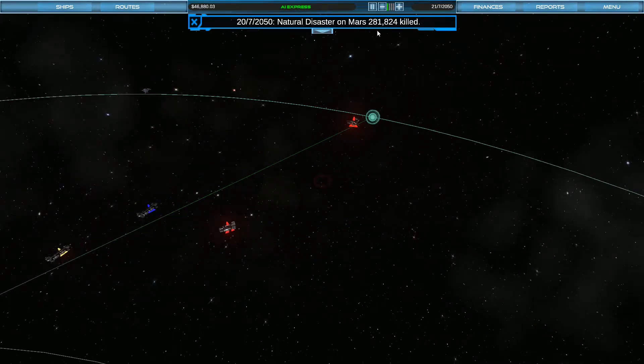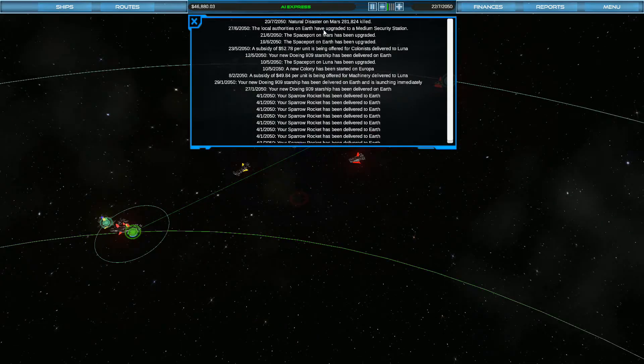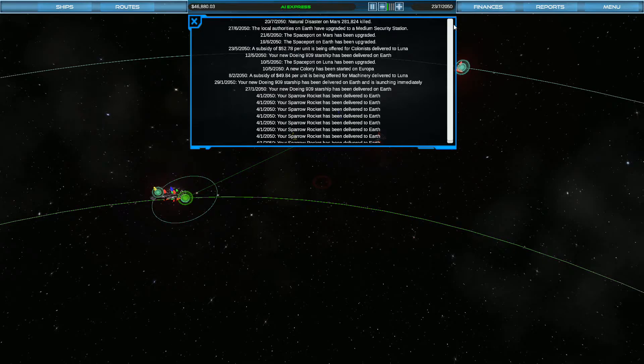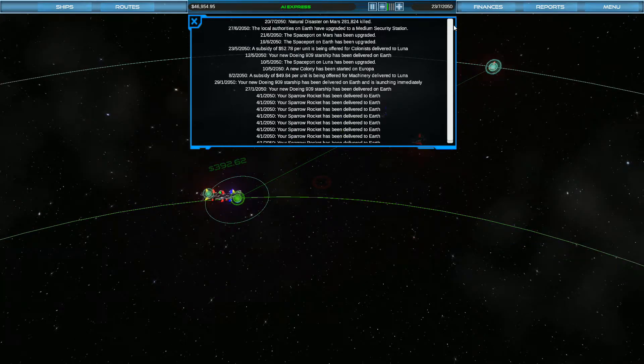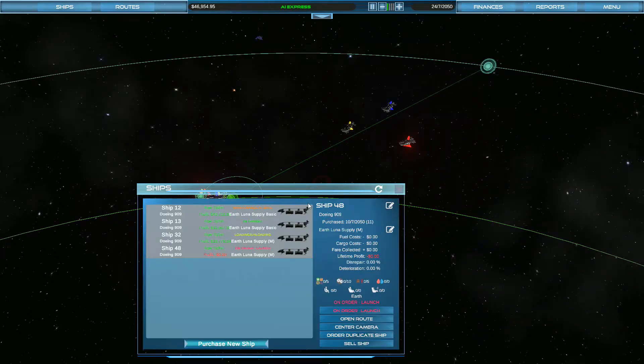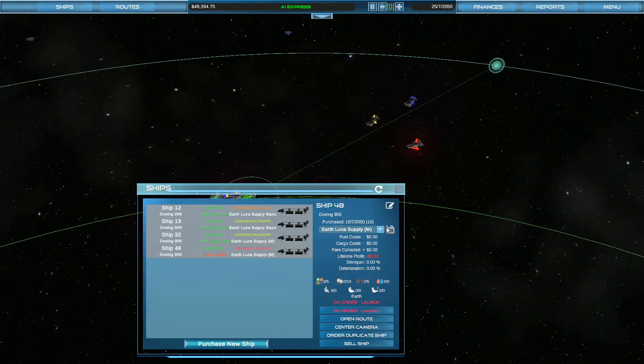Whoa — a natural disaster on Mars. 281,000 people killed. That's a lot of people.